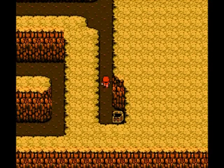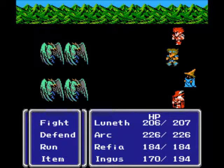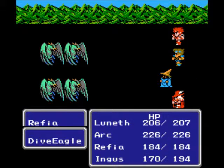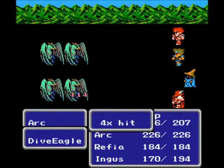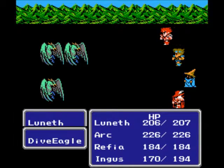Let's head on up here. And here's some new enemies — Dive Eagles. These guys are kind of exactly like cockatrices, and they can stone you, so you've got to be careful with that. But pretty much easy enough now that we're level 10; we're pretty much going to be able to one-shot them with the fighter and the monk.